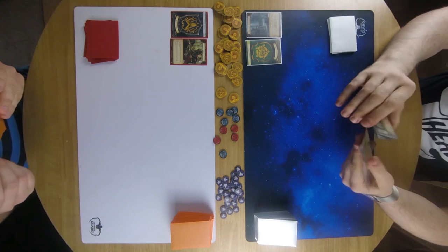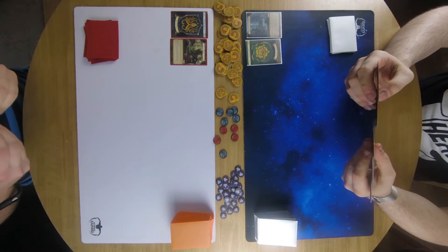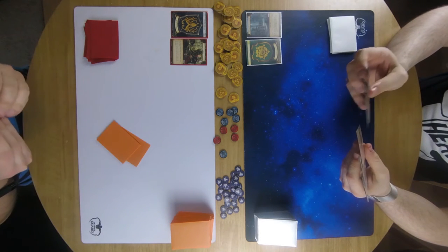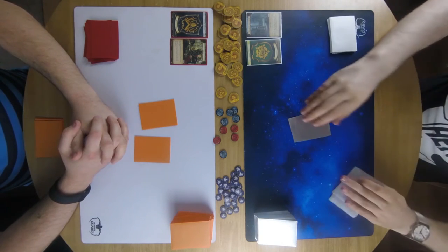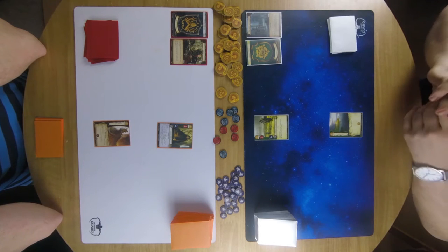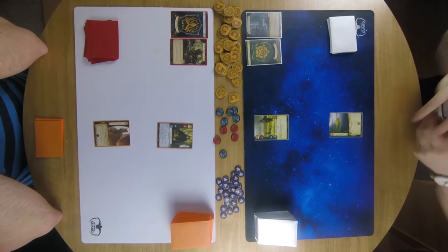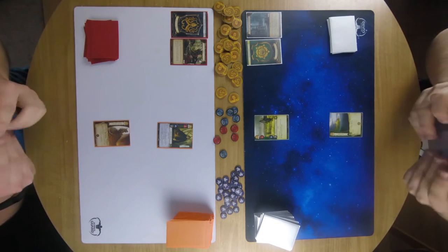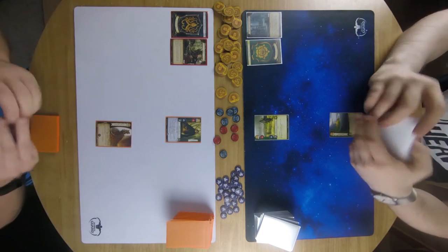We've got eight gold to begin with. I think I'm going to go for this one — I'm going to start with Balon Greyjoy and the Iron Throne. Richard's got Wardens of the Reach and the Arbor. Getting that high economy out early — could have been better, but there's still a strong start. You can't sniff at economy. So we've drawn back up and now we'll go into our first round.